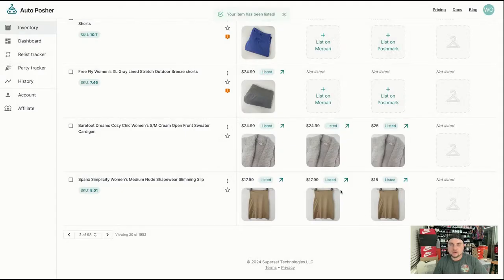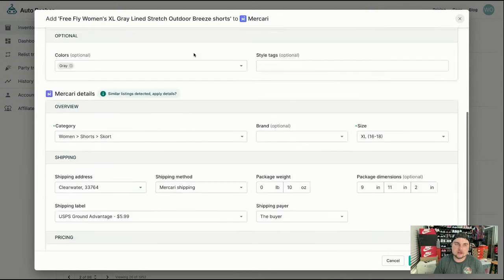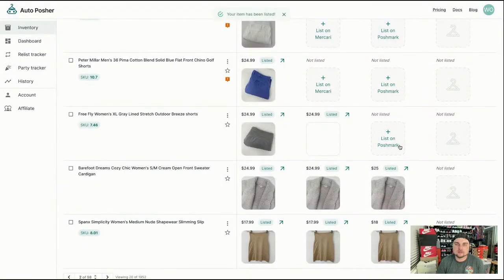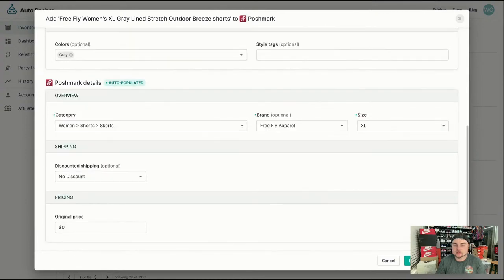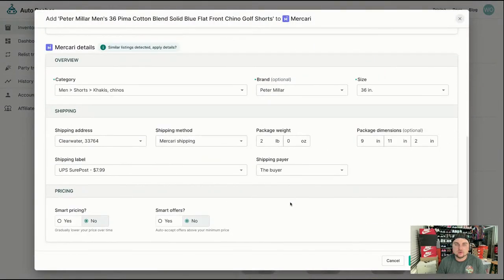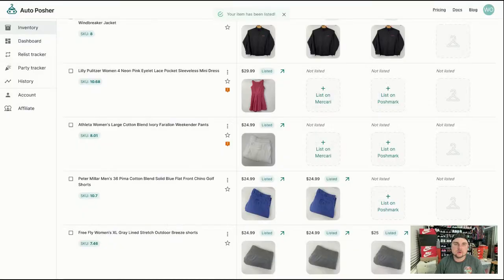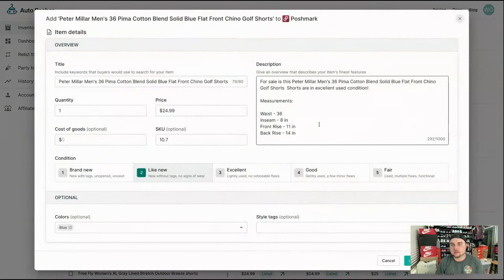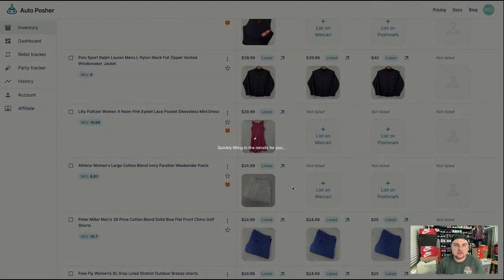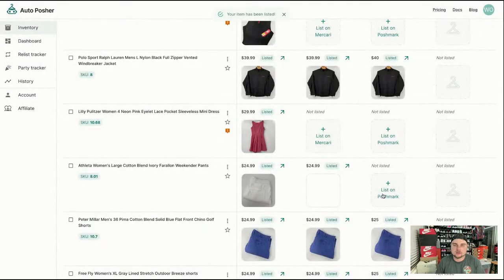Someone is new to the idea of cross-posting — yes, it is a game changer, especially when something is this easy to use. There's no such brand as Freefly on Mercari, so we're just going to leave that blank. I just say that before somebody says I forgot to put the brand in. There should be Freefly on Poshmark though. If you have like 50 listings, you probably can cross-list all 50 within an hour. Even somebody who's slow can cross-list all 50 listings to all three platforms in most likely an hour.